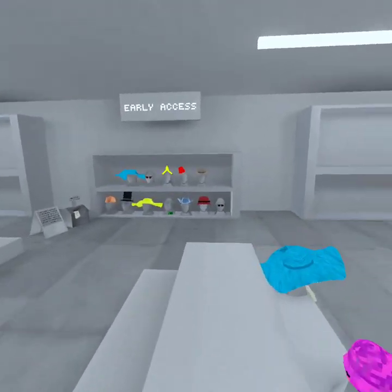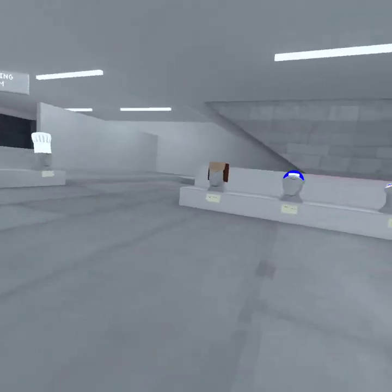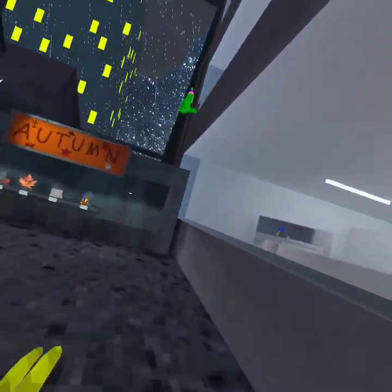So first, you're going to want to pick out the item that you want. Let's get the golden monkey mask, because that's the most expensive.